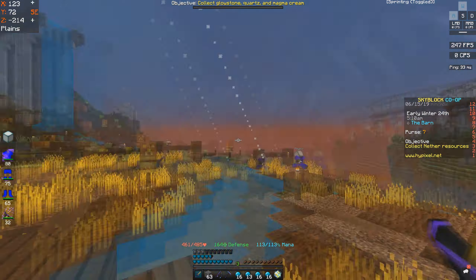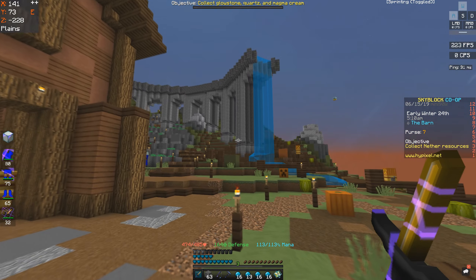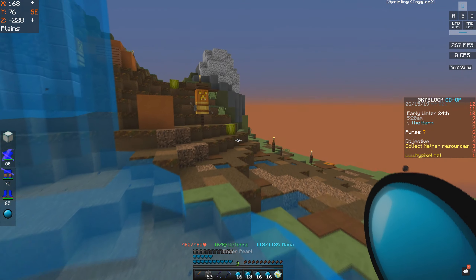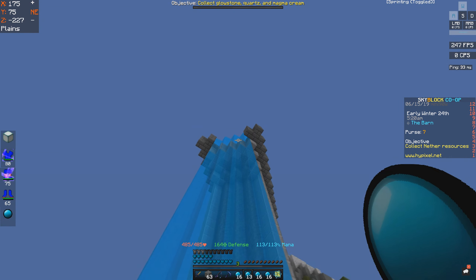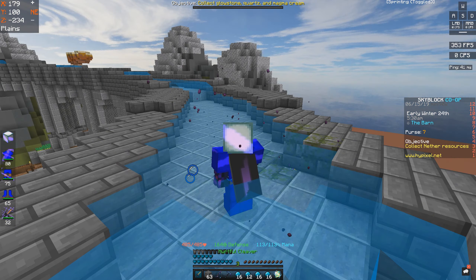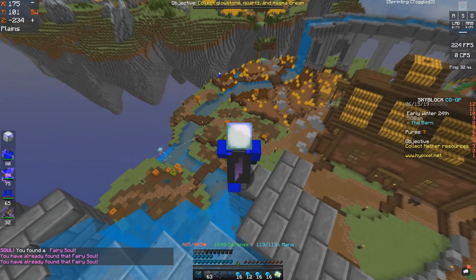The sixth one is up this water. You can climb up the water or go up the mountain, but I'm just going to pearl to save time since I already have plenty. I'll just pearl up because I don't want to wait. But it's right here — there you go. And I'll cut to the last one.